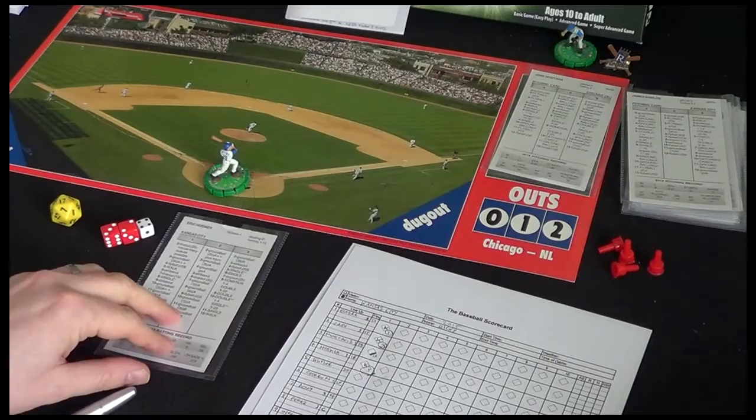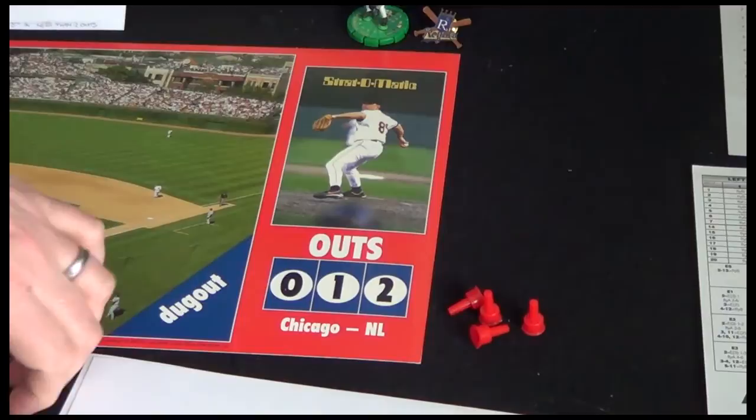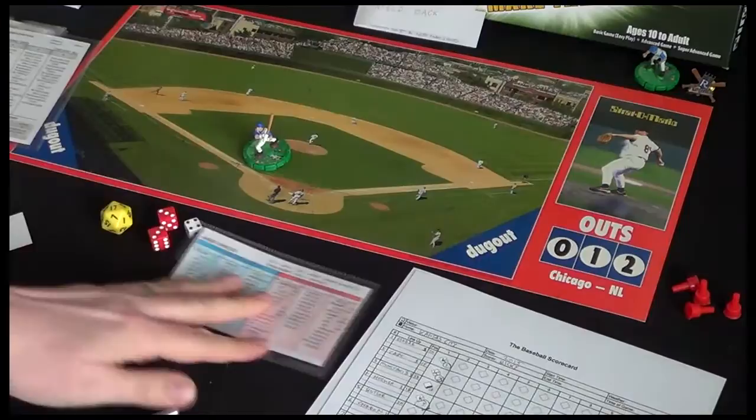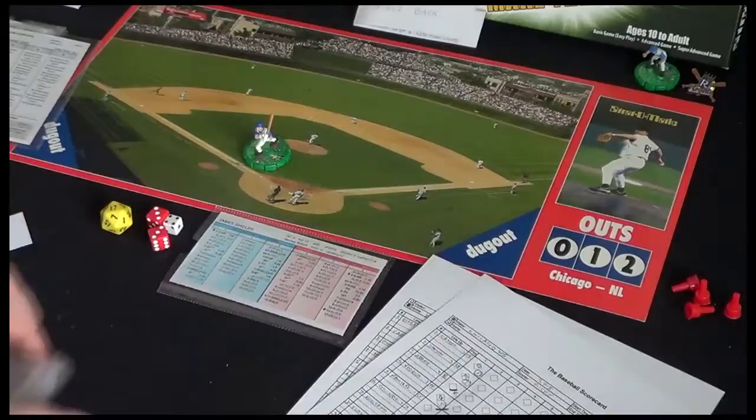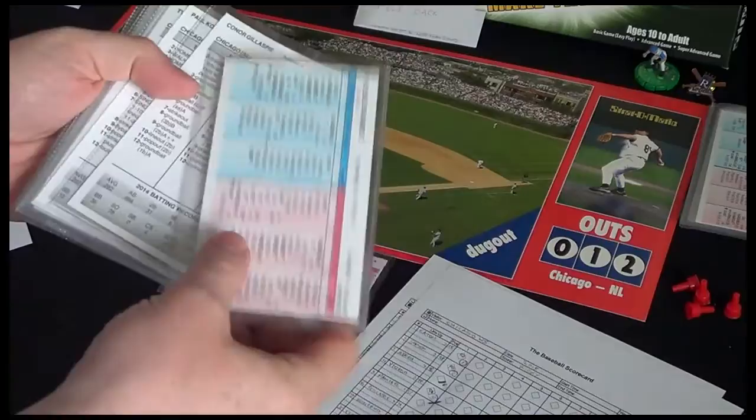James Shields is on the mound for Kansas City and we're going to flip him over to this side. Now this spot on the board is great for the basic game, but for the advanced game we're just going to place the picture a little closer at hand. Switch to the Chicago scoreboard — that batter is Alexey Ramirez.